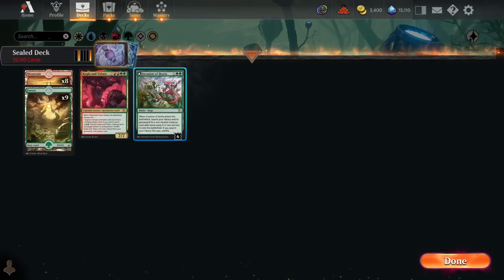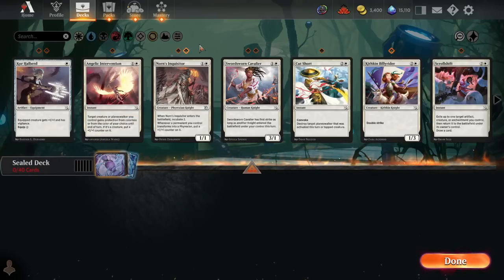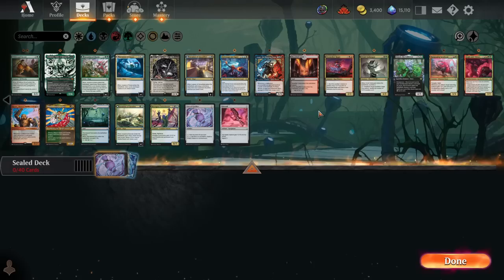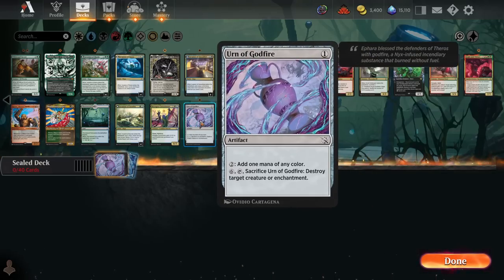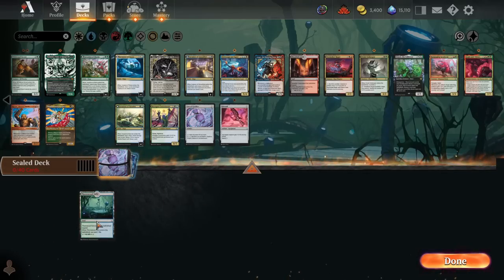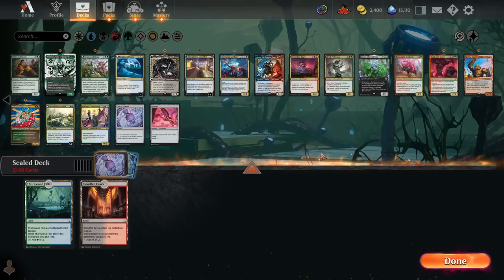We'll start by looking at our multicolored and colorless cards for mana fixing. In colorless we have Kitesail and Urn of Godfire — really not a lot. Urn of Godfire is very slow mana fixing; you spend two mana to get one mana of a different color, plus it's bad removal at six total mana invested. Not exciting as removal, not exciting as mana fixing. We could run it if we're really low on both, but neither of these colorless cards are particularly likely to make our deck. We also have Thornwood Falls and Bloodfell Caves — one green-blue and one black-red dual land. That's it for non-basic mana fixing, which looks pretty scarce overall.